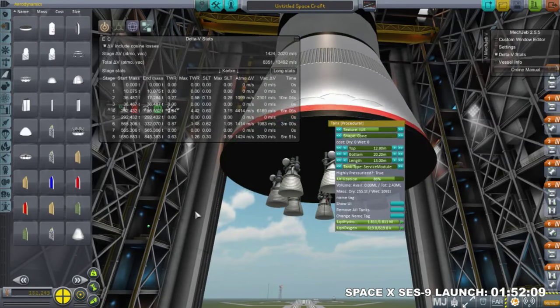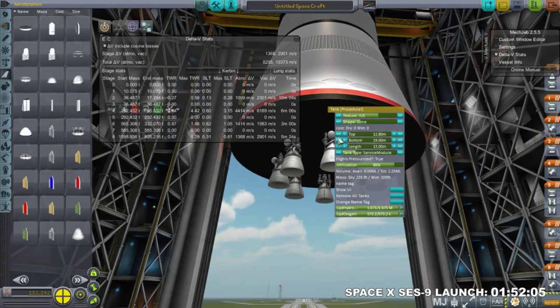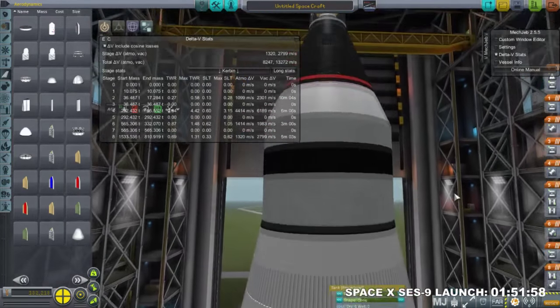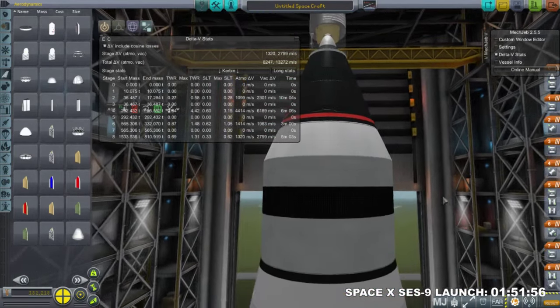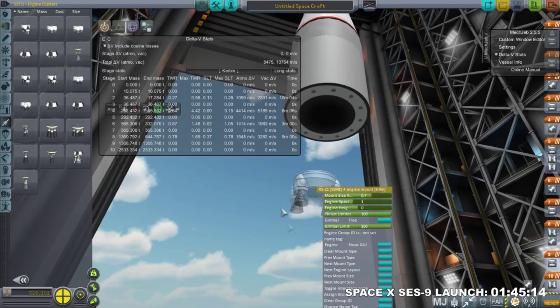This is the first proper stage of the launcher itself, and I went with eight J-2Xs. Basically this was like the second stage of the Nova rocket — a Saturn C-8, or at least one configuration of it — which would have been for direct ascent to the Moon or a potential Mars launcher if you wanted to launch a Mars mission all at once.